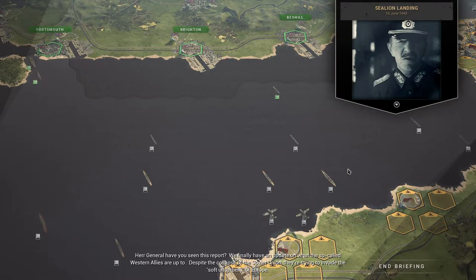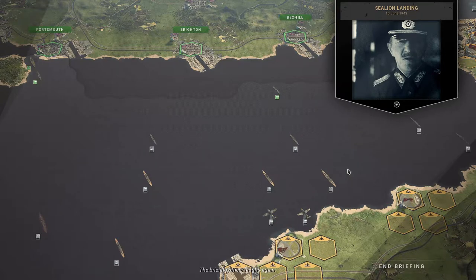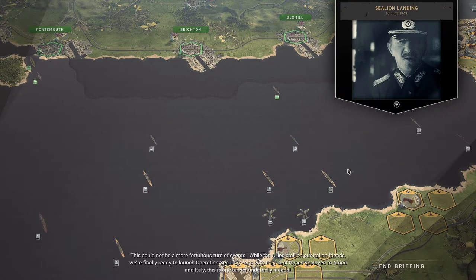Hey, General. Have you seen this report? We finally have an update on what the so-called Western Allies are up to. Despite the collapse of the Soviet Union, they're trying to invade the soft underbelly of Europe. This could not be a more fortuitous turn of events. While the Allies stole on our Italian friends, we're finally ready to launch Operation C-Line. With their best forces deployed to Africa and Italy, this is one tender underbelly indeed.